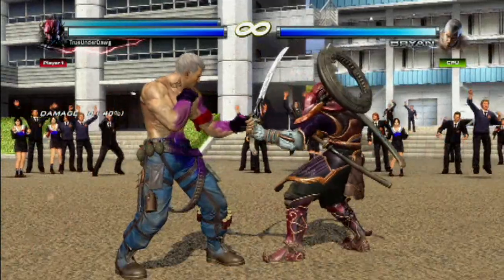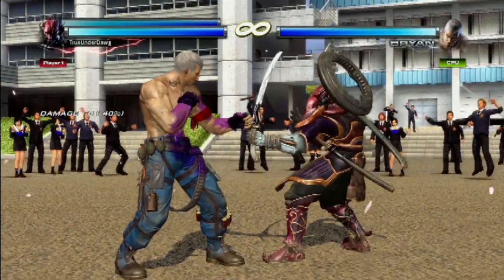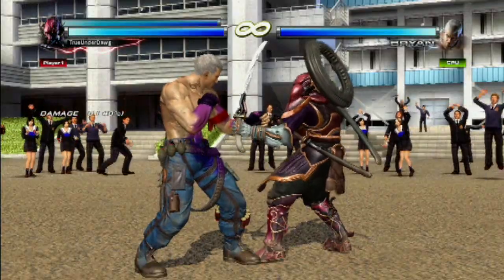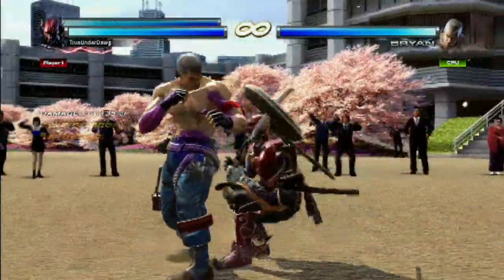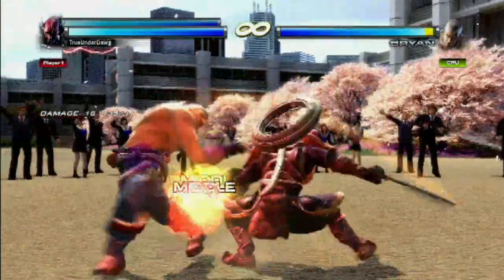So we covered launchers and all of his stances. Now let's go ahead and cover his main moves. Let's talk about his various spins. One is back 1, 1, 1, 1, 1, 1, 1. The other one is down plus back 2, 2, 2, 2, 2. And the last one is down back 3, 3, 3, 3.